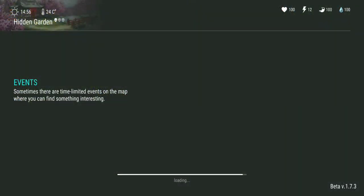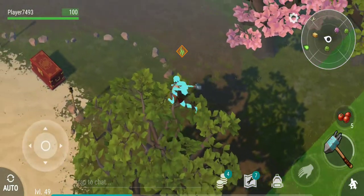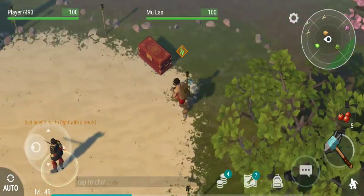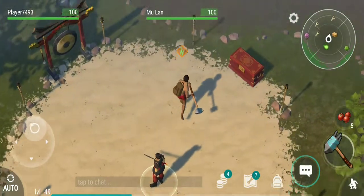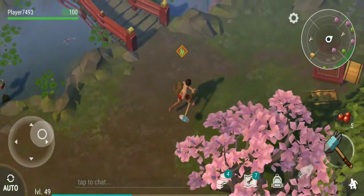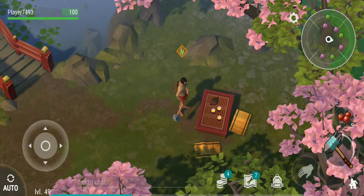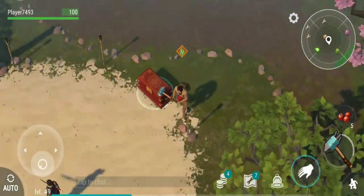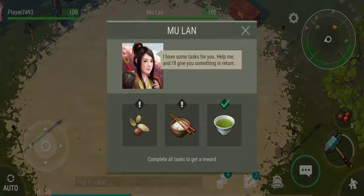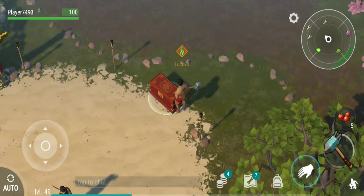Alrighty. So I need to bring these to the table, and the table is over here. Apparently I accomplished something, so let's go back to her. Complete all tests to get a reward — okay, that's what I'm trying to do, girl.